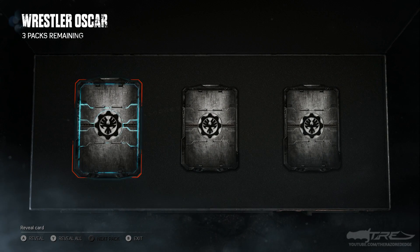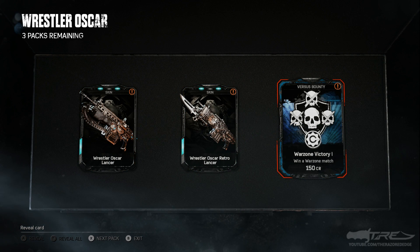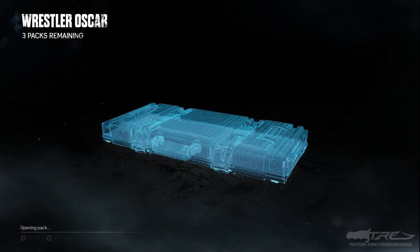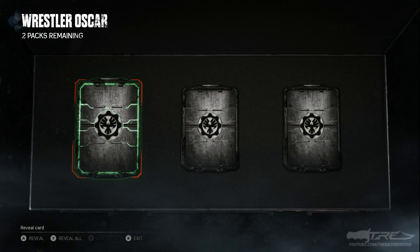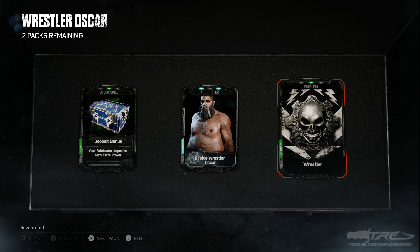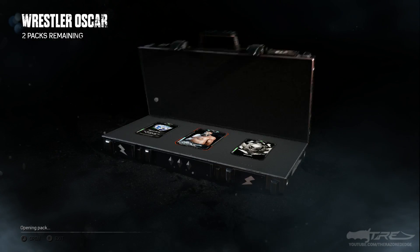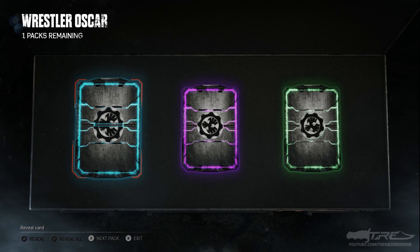I have rare, rare, and rare — that extra skin is just dodging the hell out of me. We got the Wrestler Oscar Lancer, the Wrestler Oscar Retro Lancer, and a Warzone Victory bounty. Come on Gears of War, show me the epic. We got common, rare, and common. There's the emblem again, another duplicate Rookie Oscar, and a Deposit Bonus Scout skill.